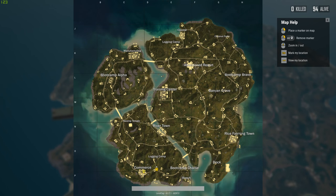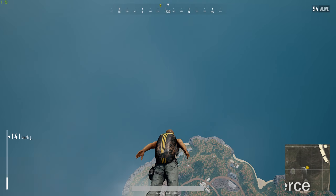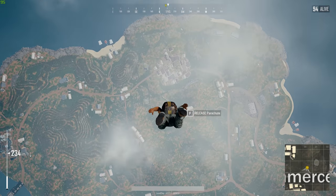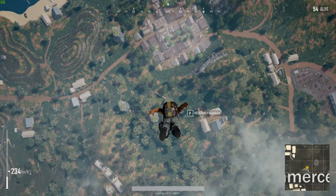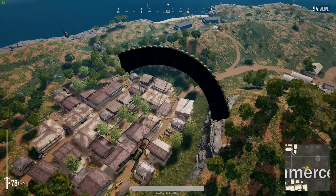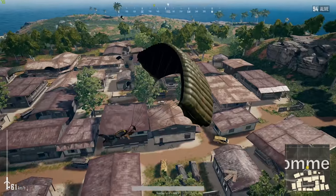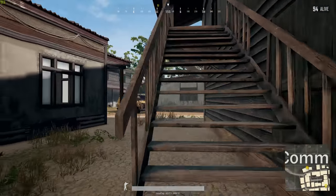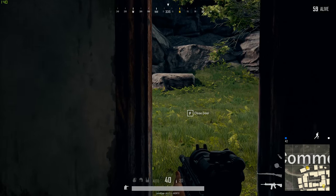Both Erangel and Miramar are 8x8 kilometer maps, so this map is quite literally a fourth of the size, and in fact is a bit smaller especially compared to Miramar in terms of actual surface area where you can travel. There's a ton of trees, a lot of jungle, and a lot of small houses scattered very evenly throughout. It does still allow you to move around relatively concealed, unless you're going for one of the hot drop points. To play on the new map, it's currently on the experimental server, which is different from the standard test server, so this map is still a work in progress and it's pretty easy to see that — a lot of the texturing and detail work isn't quite in yet, and there are a lot of non-textured buildings.